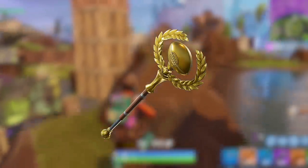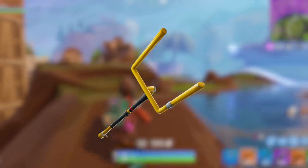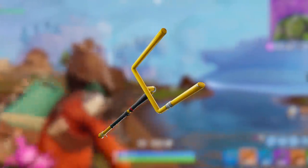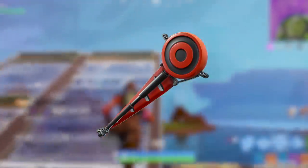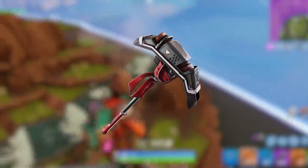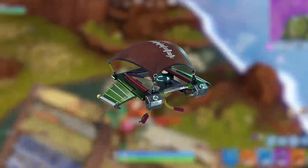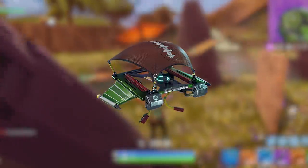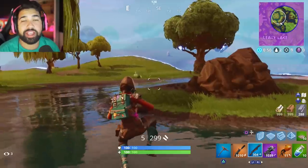With all of this they've added some new pickaxes, emotes, and gliders. As you can see, most of the pickaxes are football related except for one that I'm not sure about. There's also a football-related glider featuring the football pad and yard markings on the side. Down here you have what appears to be a touchdown emote, and then the last emote appears to be for the new hunting party skin.